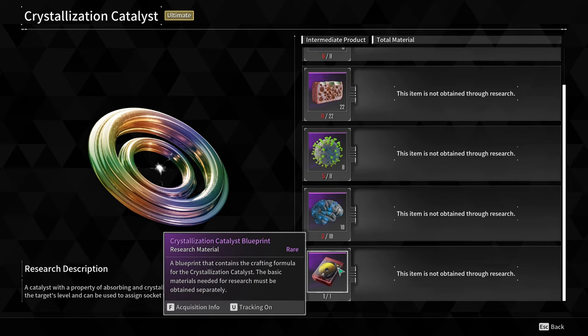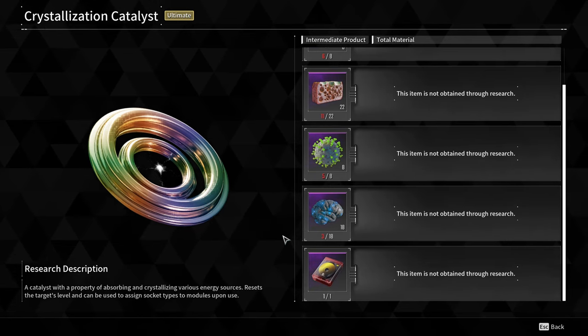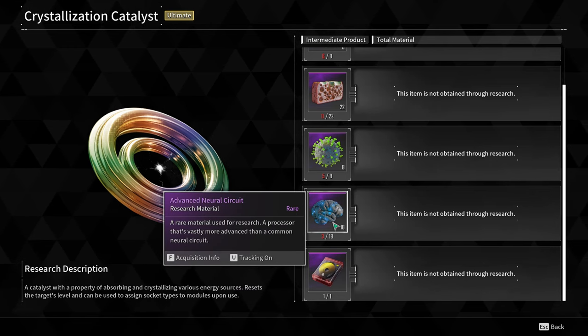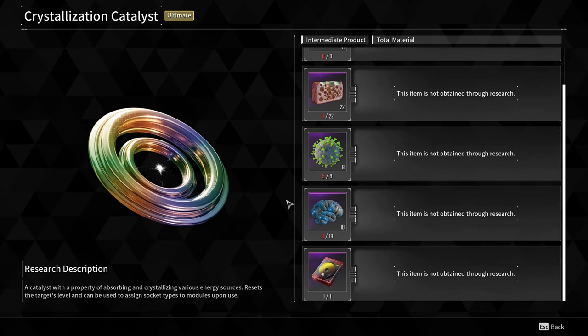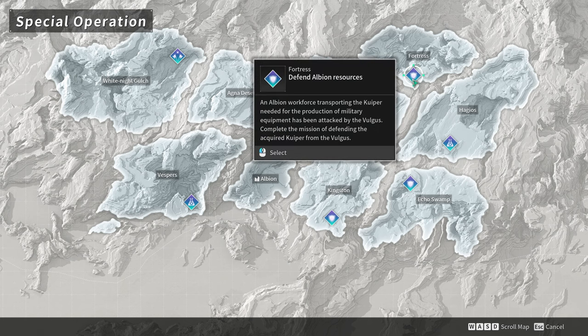Now the best way to farm them — I'll go over all the materials and then talk about the blueprint. You have two options: option one is to obtain a blueprint, gather the materials, go to your research station, and craft it — it takes seven hours and thirty minutes. The other way is to do defense missions, specifically the special operations.